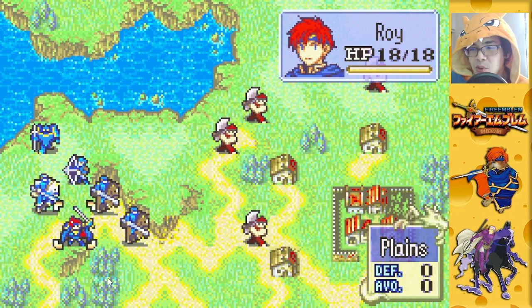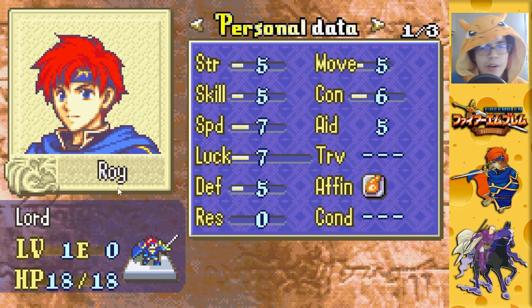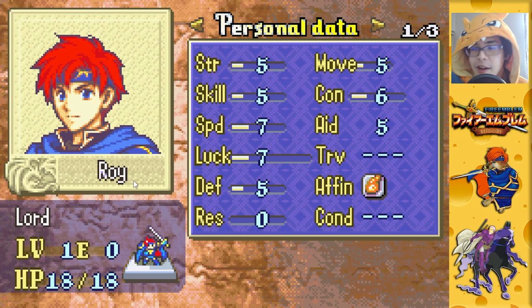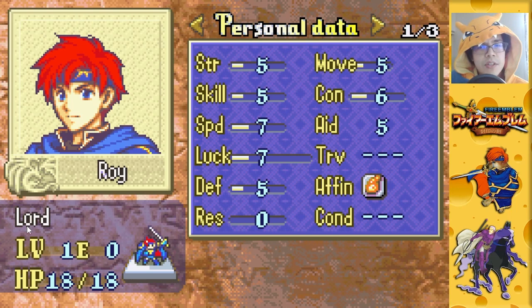Here we are in the very first chapter of the game. Let's start by taking a closer look at our boy Roy and his beautiful stats. First, this is your unit's name. Unlike Pokemon where you can capture one of a species, in Fire Emblem each of your units is a distinct person with a set name. So when people talk about Roy, they're talking about this specific unit, Roy, who is our boy.